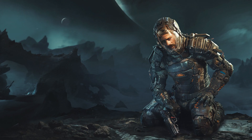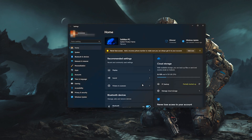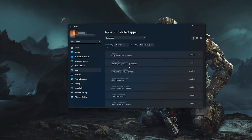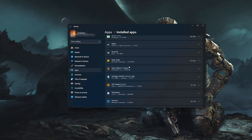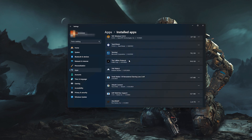First, open the Start menu and open your Settings. Open Apps, then open the Installed Apps section. Locate the Callisto Protocol and click on the three dots to open its options. Click on Advanced Options.